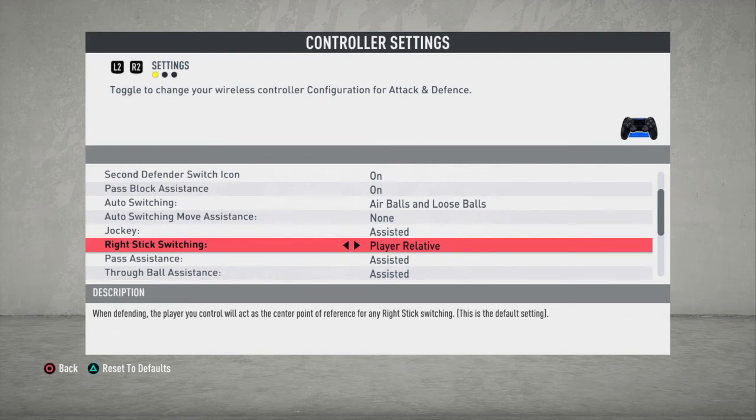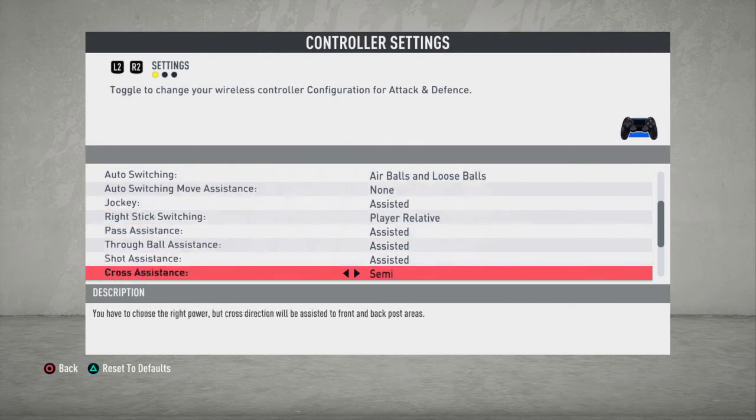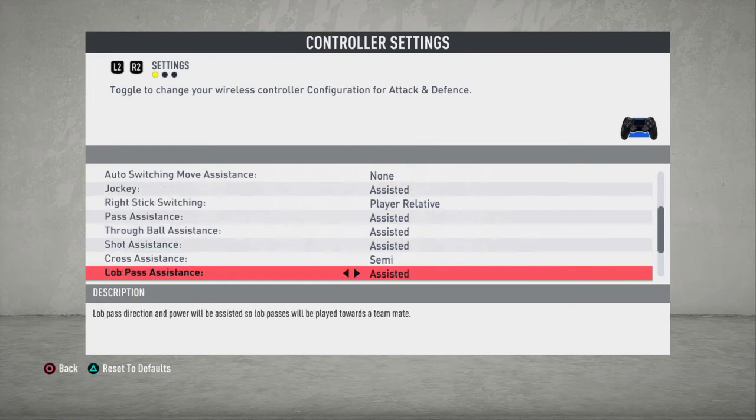Going to passes, distance through ball, and short pass assistance - I always kept them on assisted, so don't mess too much with those. For cross, I always kept it semi - I want EA to give the directional input to the cross and I just time the power. Going to lob pass assistance, I always went assisted and never messed with that option.